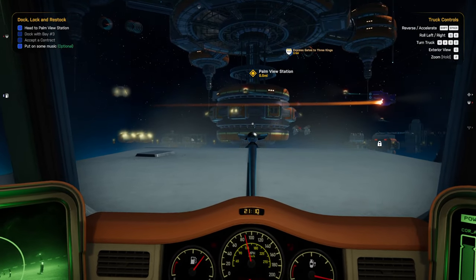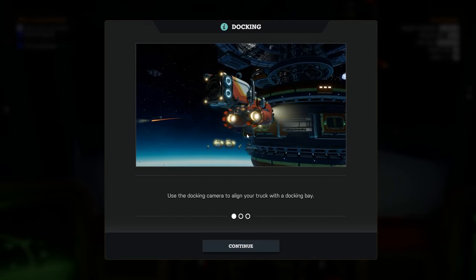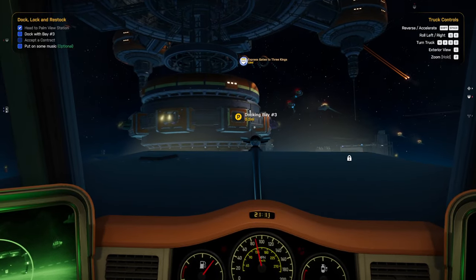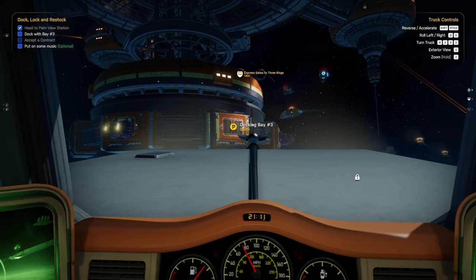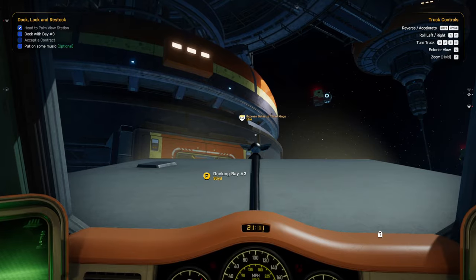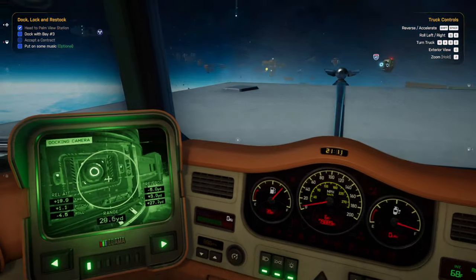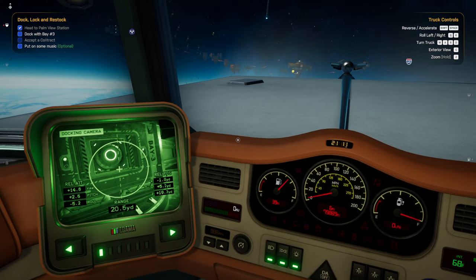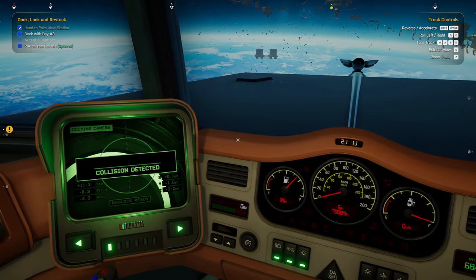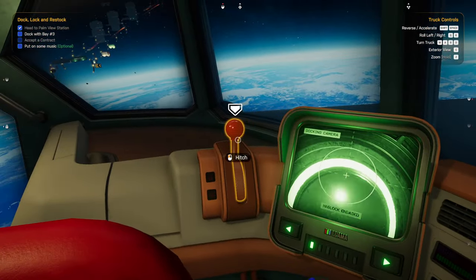It doesn't do anything to me if I go past 85. Use the docking camera to align your truck with the docking bay — never close enough with the maglock system — and pull the maglock lever. So we're going to have to turn around. I guess it's automatic; I don't have to ask for permission. We could do this from external view. Well, that's not the best angle. What kind of tolerance does this have, anyway? It says maglock ready, so... that's the emergency airbrake.